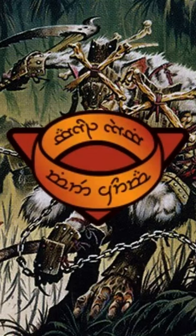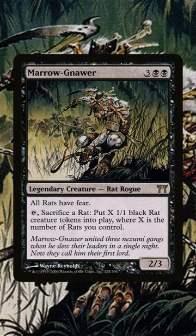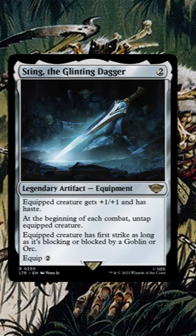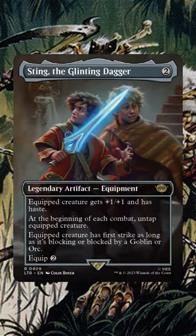The Lord of the Rings: Tales of Middle-Earth might have given us an interesting upgrade to our Marrow-Gnawer Dexan commander in Steen the Glittering Dagger. This thing untaps the equipped creature each combat, giving us a lot — and I mean a lot — of rat tokens.